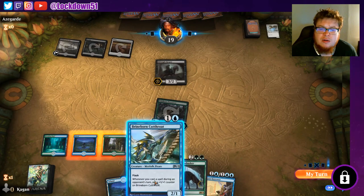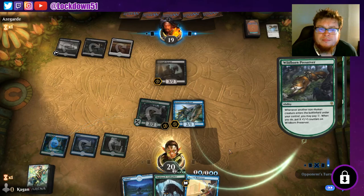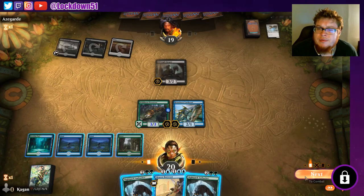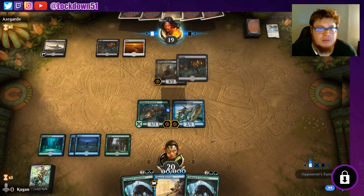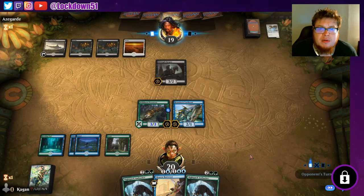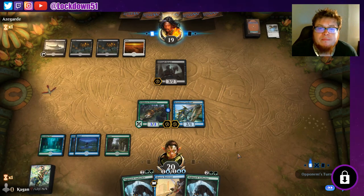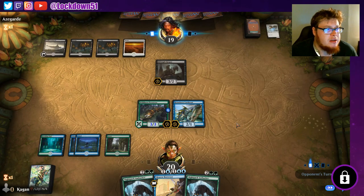We'll flash this in, we'll take the action, we'll pay one, get them a little bit bigger. Now we have two Night Pack Ambushers, which is super super good. We're gonna start flashing those in and just get a bunch of tokens cranking. Unfortunately we're up against black, so they probably have some decent removal against Night Pack, but we have two of them - if they kill one we'll get another one. Our Brineborn's just gonna keep growing every time we play something on our opponent's turn - it gets a counter. You can pay X whenever a non-human creature comes in.